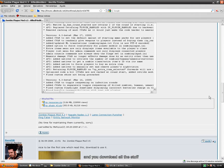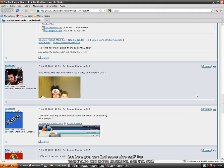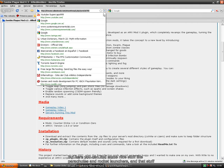Here you can find some nice stuff like parachutes, rocket launchers, and that stuff that makes the mod even funnier.